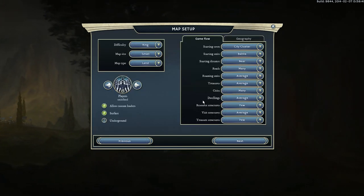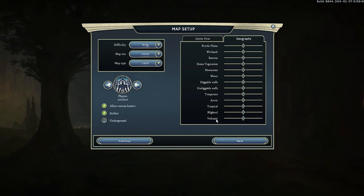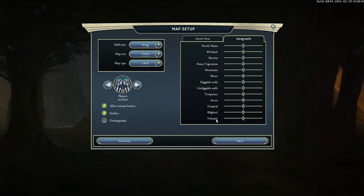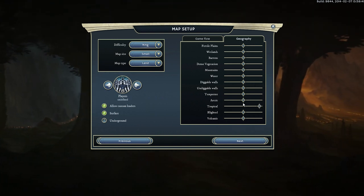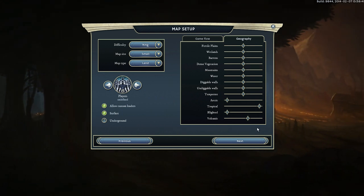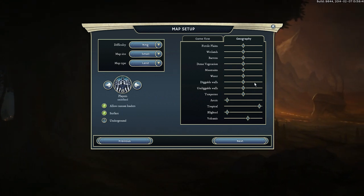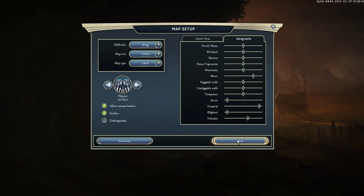We've also got some advanced settings to look at — the geography of the place. We're going to be playing with Draconians today, so we want a dragon-friendly environment: lots of tropics, temperate's good, no arctic, no snow, no blighting — that's a goblin thing — a couple of volcanoes here and there can't hurt. And let's have a bit of water down by the beach. I think that should be okay for now.